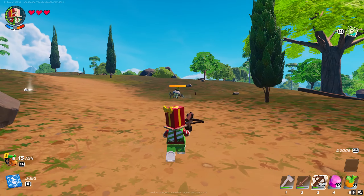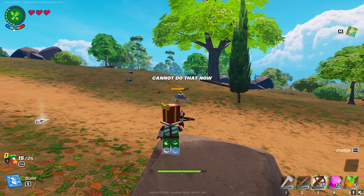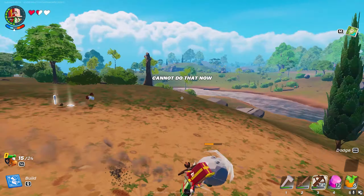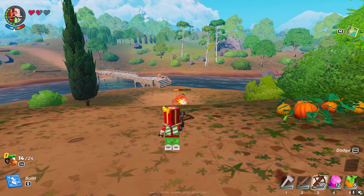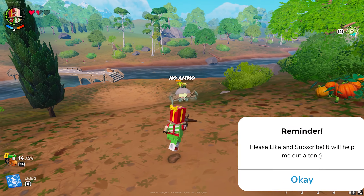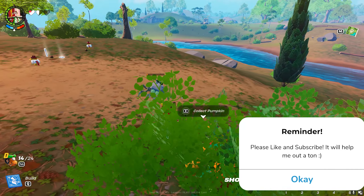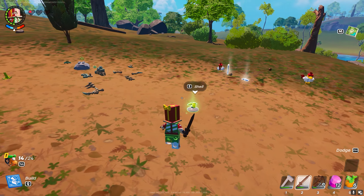From there, get their shells. Let me kill one for example so you can see what they will actually drop. He almost got me. As you can see, you can't hit the shell directly — you have to maneuver around them and hit them.